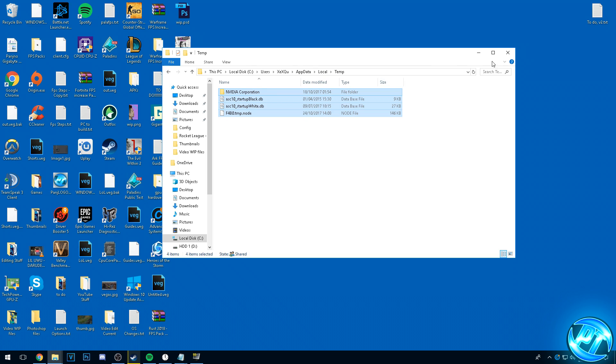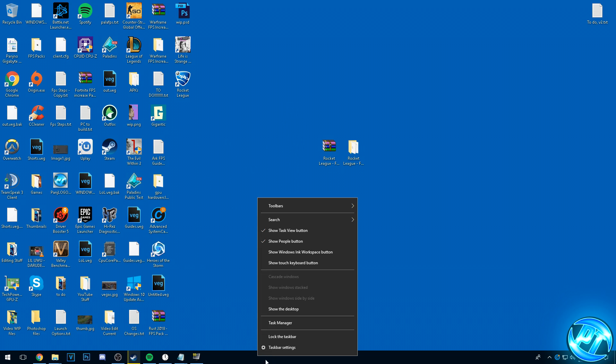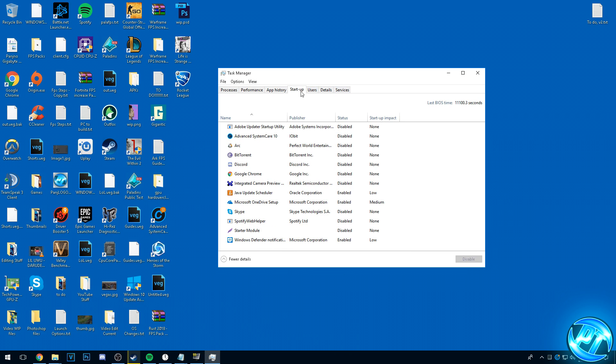Once done clearing your temp folder, exit out and also empty your recycling bin. Next, we're going to be cleaning up our Windows startup items. Right-click anywhere on your taskbar that is empty, go to Task Manager, then go to the Startup tab. These are all the items that boot up whenever you log into Windows. If your PC is really sluggish after restarting, this is usually why — your startup items are all racing against each other to open as quickly as possible, trying to open multiple programs in multiple areas of your hard drive.